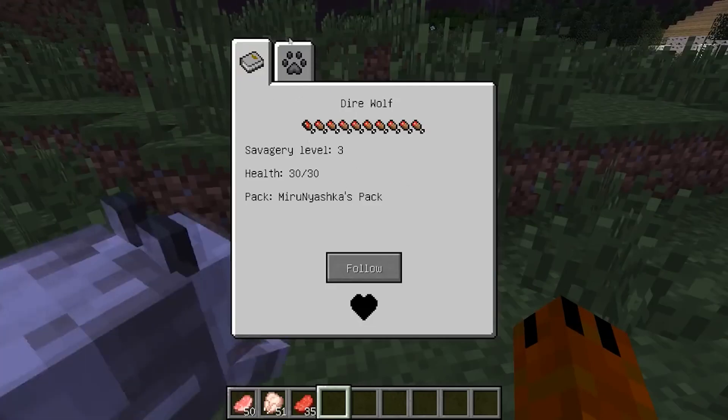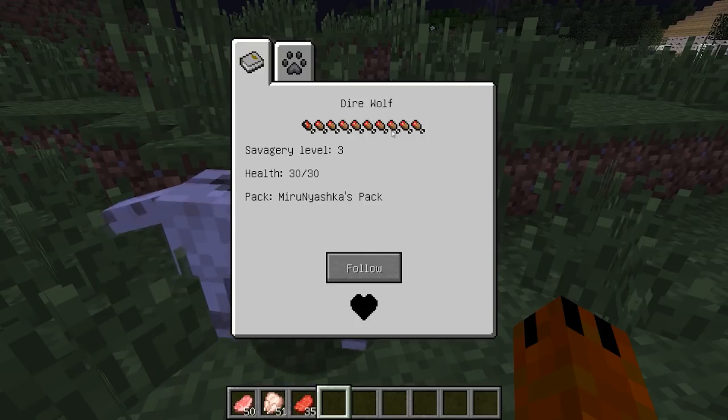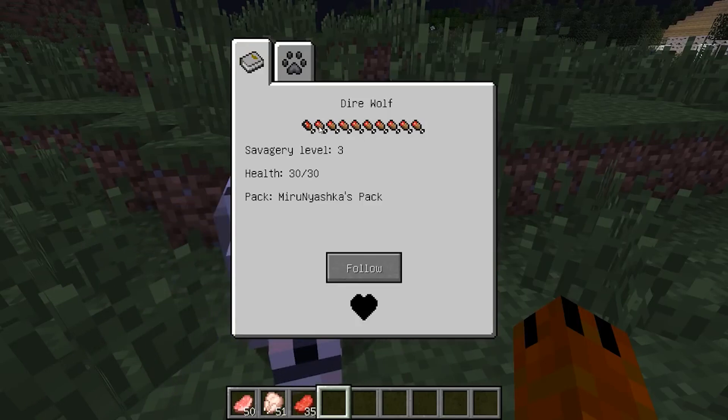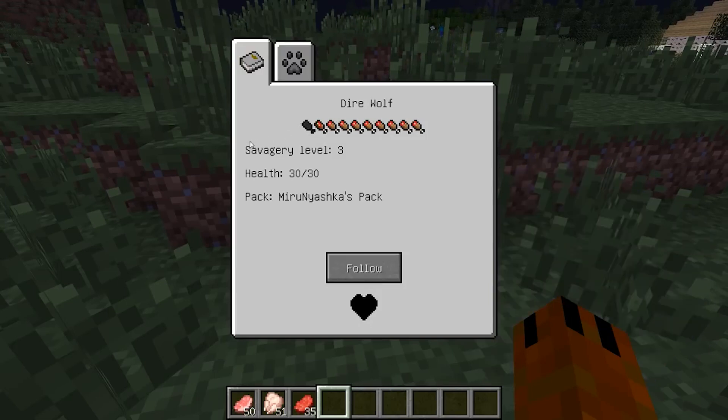When the beast is tamed, hearts will follow it, the dire wolf's eyes will turn from red to yellow, and you will be able to open the interface of your new friend with the right mouse button. The tamed werewolf has two tabs. The first gives general information: it says whether it is a werewolf or a dire wolf, how hungry it is, and its level and health. The responsibility for feeding the pack members will now lie with you. If dire wolves and werewolves get very hungry, they will start killing neutral mobs such as chickens and cows, and can cause serious damage to your farm.